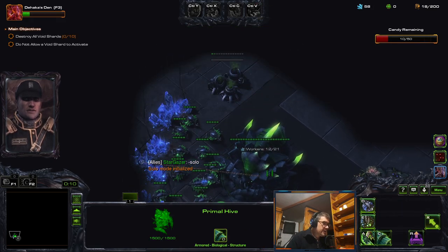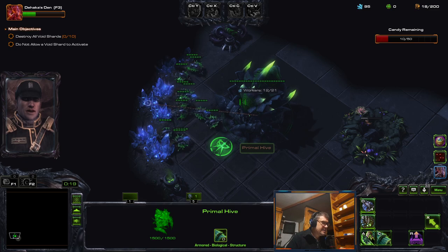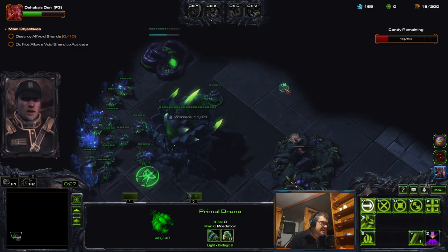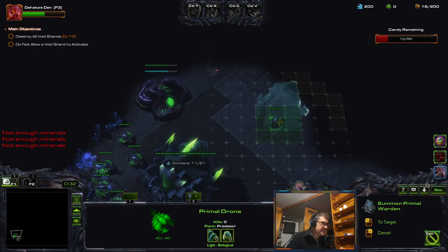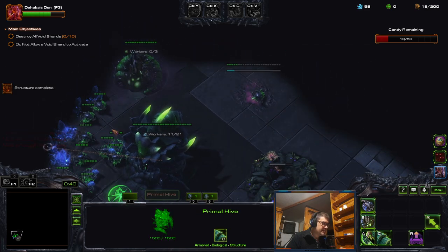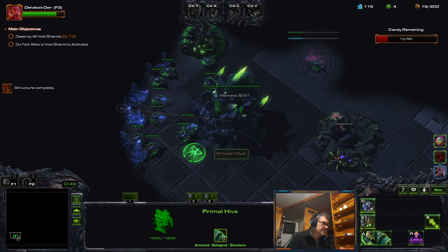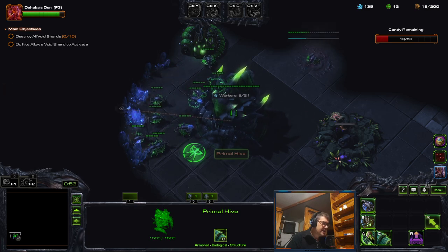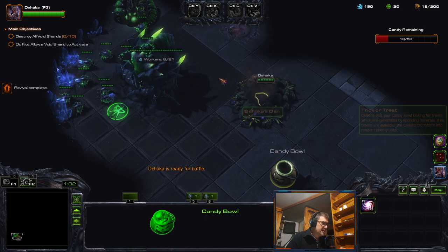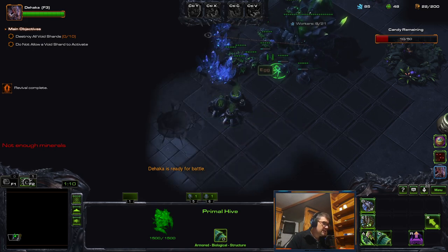Hi guys, here we go — we have the mutation Fright Night. This was the Halloween mutation. First aired, and yeah, build this thing here and transfer it later. Afraid of the Dark is the mutator: buildings provide very small vision, units have no vision. The main buildings — hatcheries — are next, they provide a little bit more. And Candy Ball is part of the other mutator.